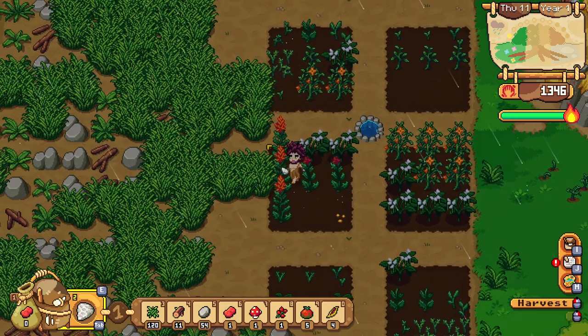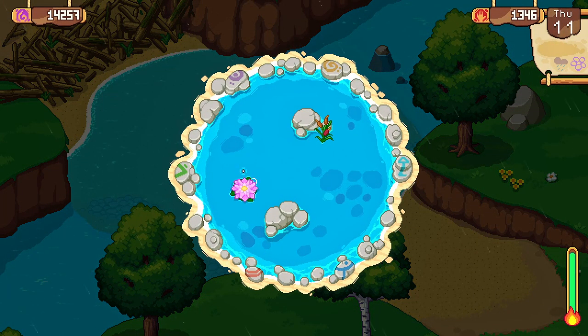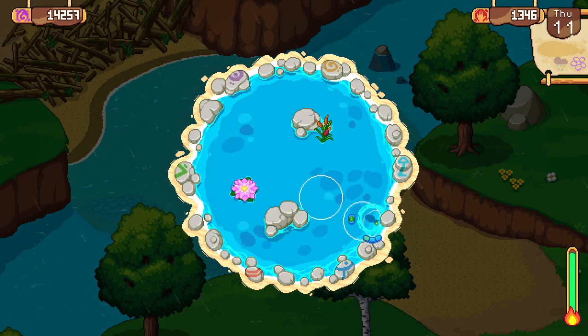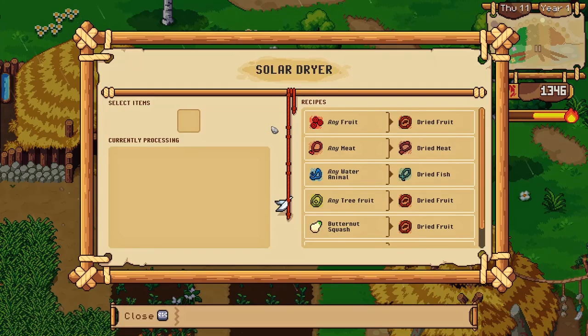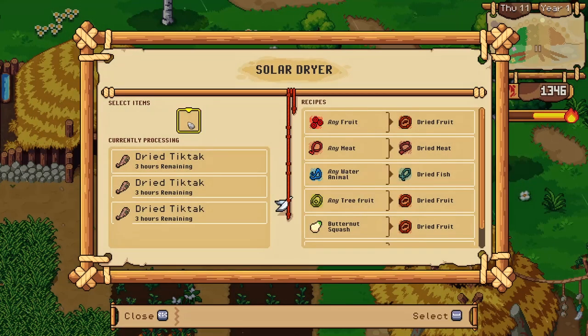If you are as in love with the fishing mechanic as I am then you're in luck, because I found the best way to make the most amount of money early game is through fishing. Now not just selling your raw fish — you have to make sure to throw every caught fish into a dryer, which will effectively double the sell value.